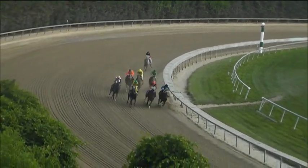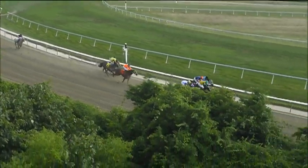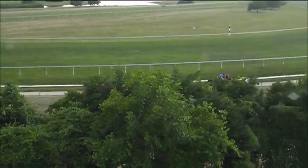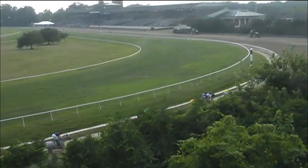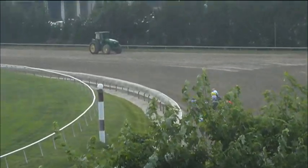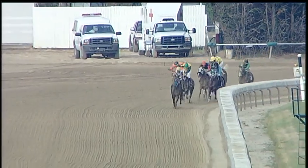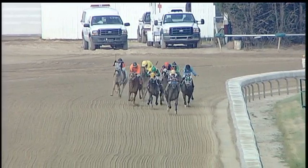Round the bend they race. Desert Honor now leads it by a half. Up on the outside, here comes Belfast to challenge. RB Wildcard and Captain Bush next in line, followed by Zephyr trying to kick it in. But now to the front — it is Belfast opening up three. Desert Honor racing second. To the inside, RB Wildcard. Up on the outside, it's Zephyr.